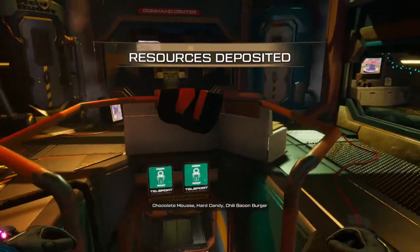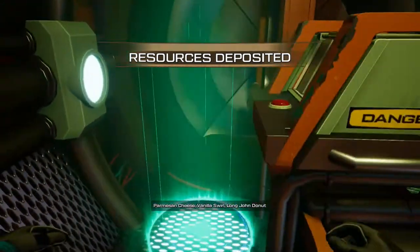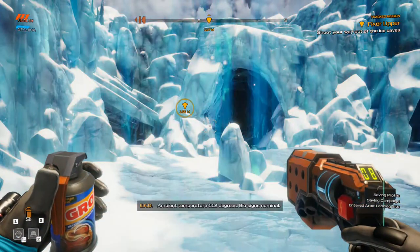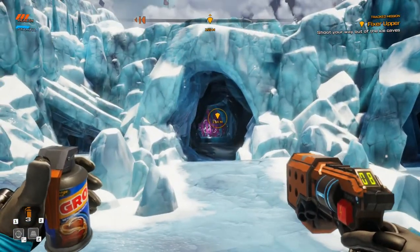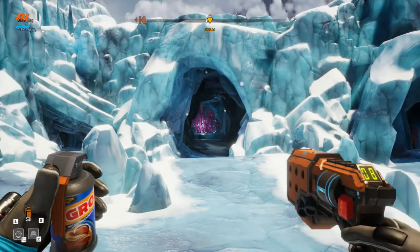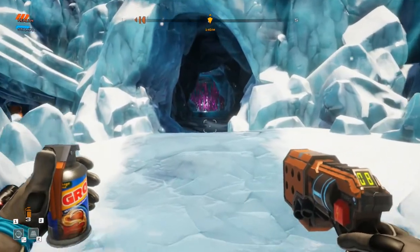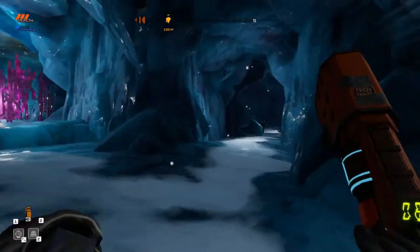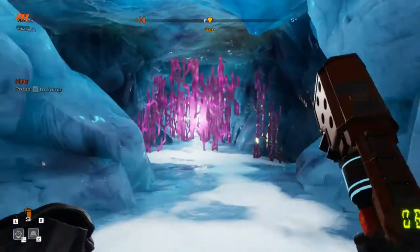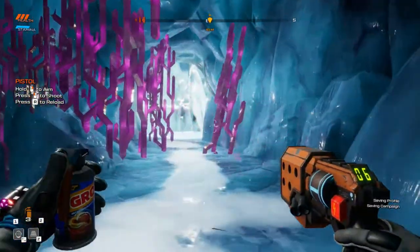Going back. Ambient temperature 112 degrees, biosigns nominal. She gave us some random update on temperature and stuff. So I think I need to probably blast my way through these crystals, because she said I needed a gun when I came up to them last time. So if I shoot them... yep. I can get through now.